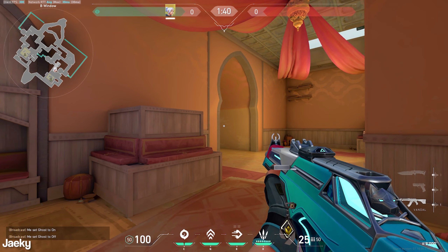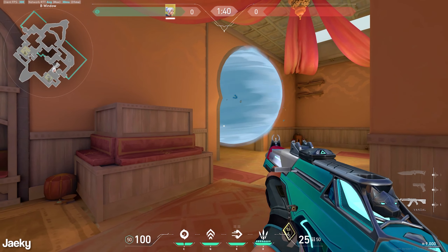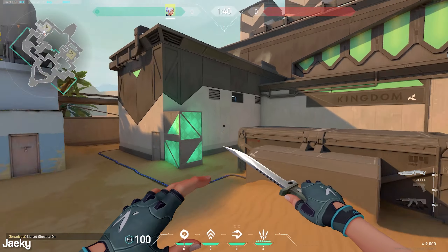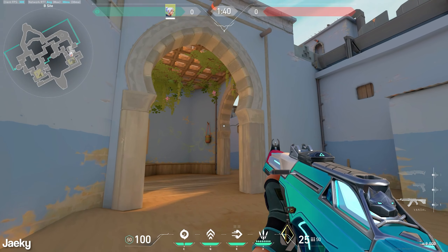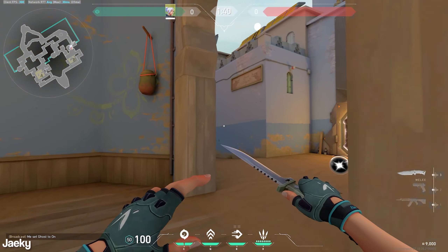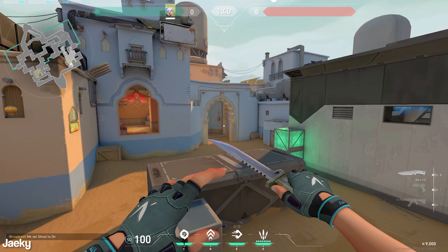One more thing is using your cloud burst for one-ways. Don't be scared to use your cloud burst in creative ways — you can throw it so that it's hard for them to push through without you seeing them first. They're blocked off but you can actually see their feet while they're moving up. Using cloud burst for creative one-ways like that is pretty good as well.